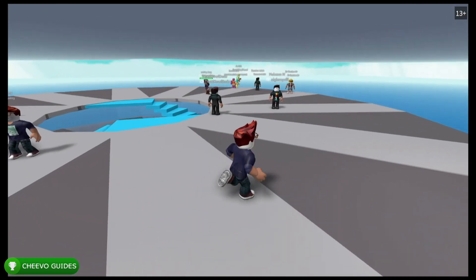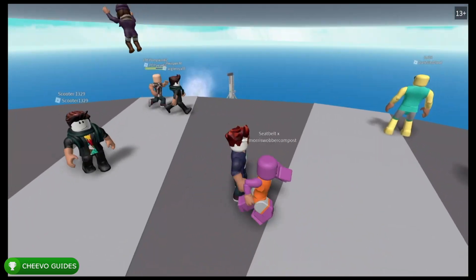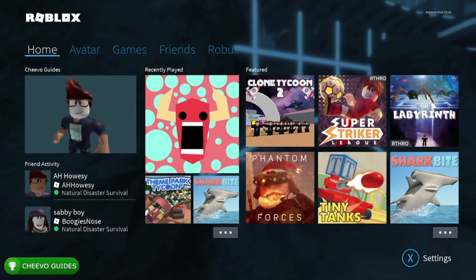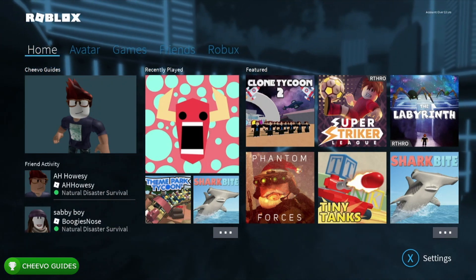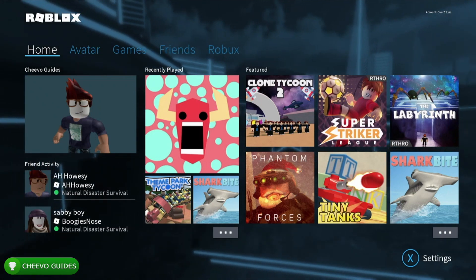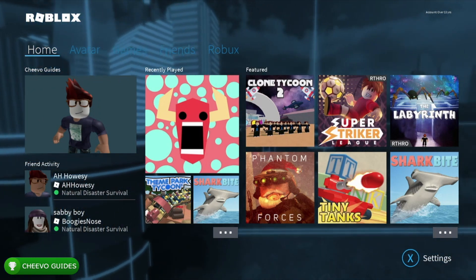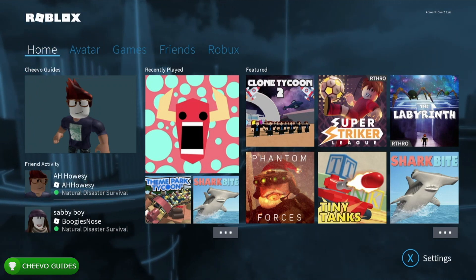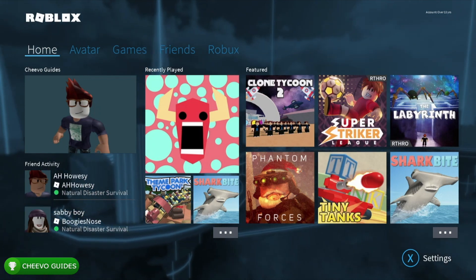If you've done everything in this video, you should only have three achievements left — all related to playing streaks. We get an achievement for playing Roblox three days in a row for 100 gamer score, 10 days in a row for 200 gamer score, and 20 days in a row for another 200 gamer score, bringing you to the full 1000. I recommend setting an alarm on your calendar every day to make sure you log in. Make sure you force close the application after each session, because simply resuming doesn't count toward the streak.